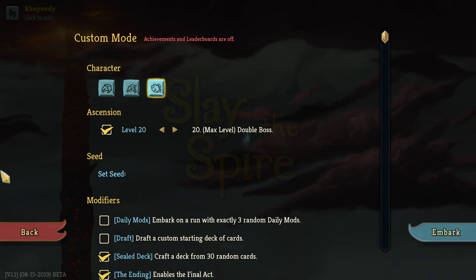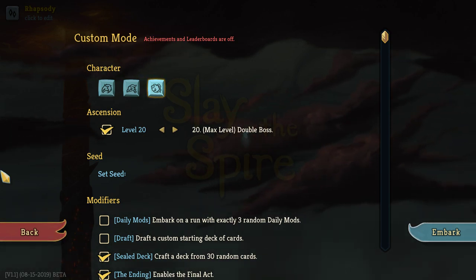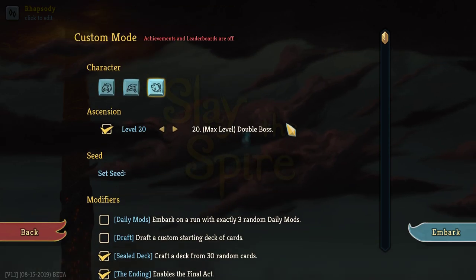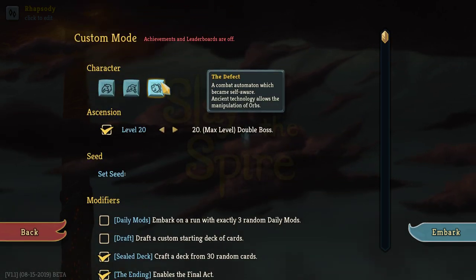They are going to be released into the beta branch on, I believe, September the 9th, 2019, possibly at 9pm — a lot of 9s running in that theme. But for the moment, let's focus on the characters that are currently in the game.